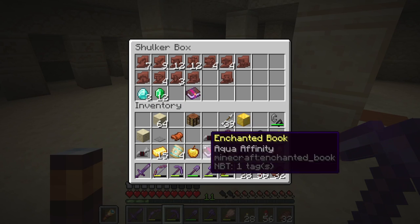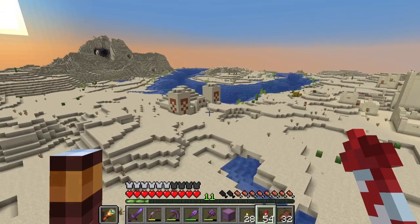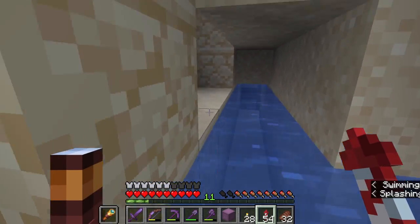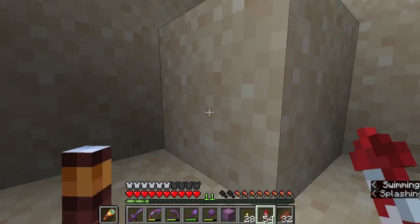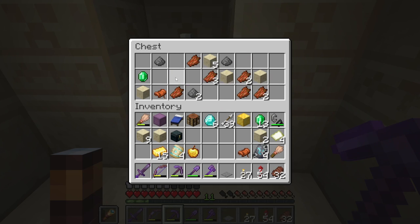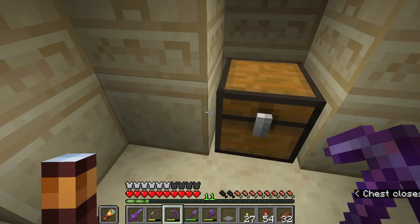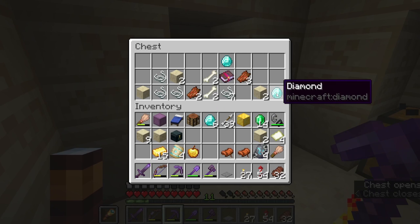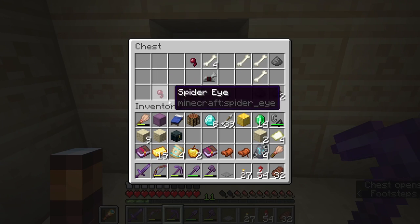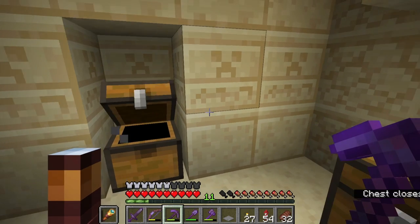I still need to find one more desert well though. Unfortunately no desert well, but I did find another temple, and I'm not just gonna let this one sit here. No smithing templates, but we do have quite a lot of diamonds down here — that's a good thing. I'll take those. Diamonds have become more precious since they actually have a use for copying the smithing templates now.